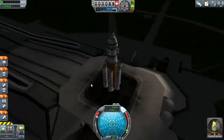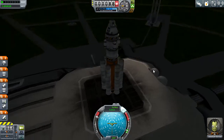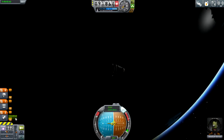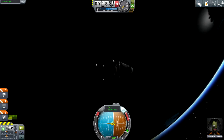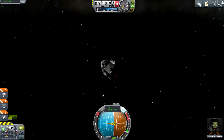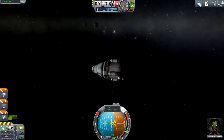All right, this is take two of this episode — actually take six or seven if we're counting all my failures. All right, we are in orbit with about a little less than half of our fuel tank. And all of our RCS thrusters — these are not science capsules, they are monopropellant tanks. So our RCS thrusters, we can use a lot if we need to.